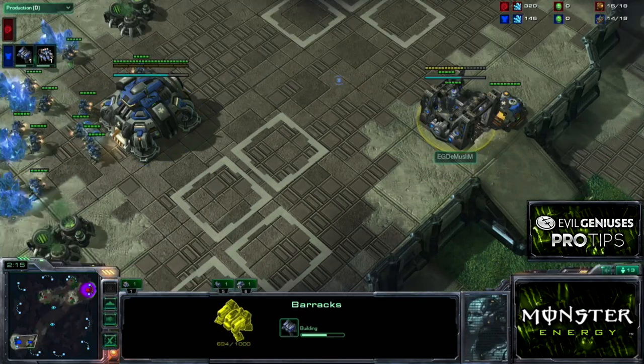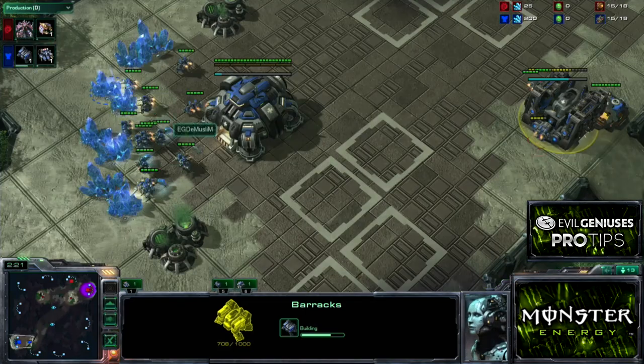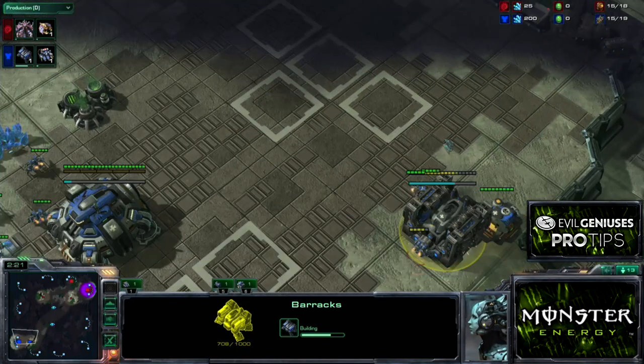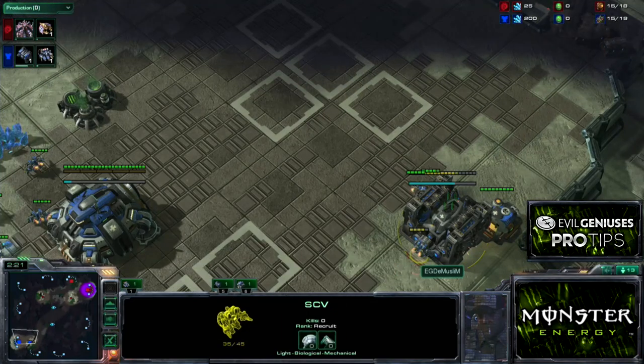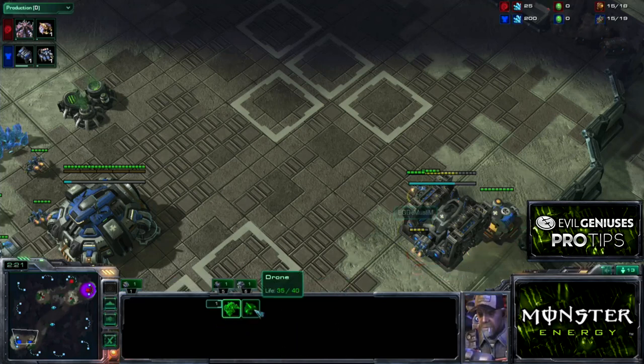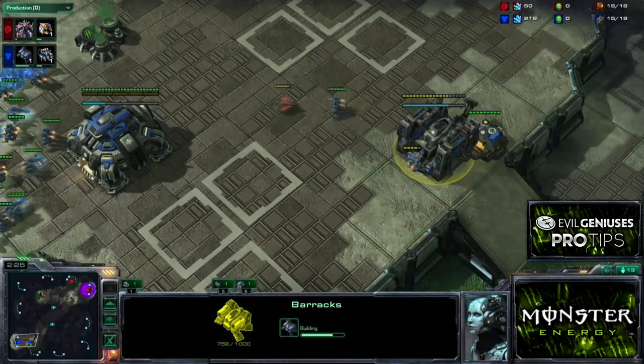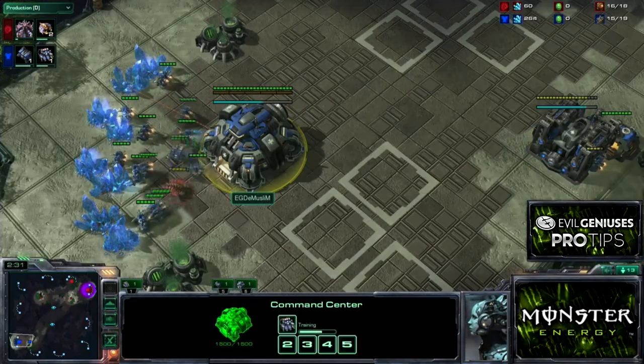If I build a depot here, it's a full wall-off. Initially he does harass with one drone, and a normal reaction could be that I need two SCVs to deal with this — no, you don't at all. If this SCV does what he's meant to do, he'll go through the barracks in and out, and this drone will not be able to hit him enough. Your SCV should be able to get more hits on this single drone than he'll be able to get on yours. So only one SCV is needed to prevent harass, and he knows that, so he runs around wasting his time.